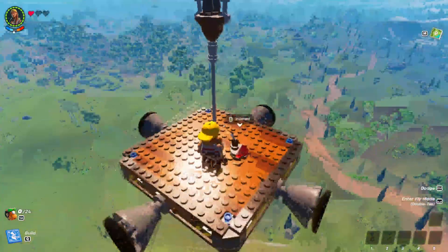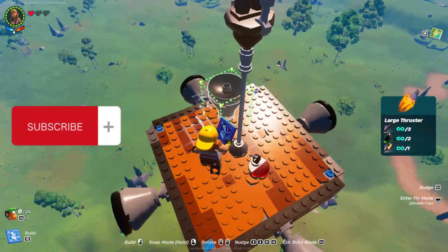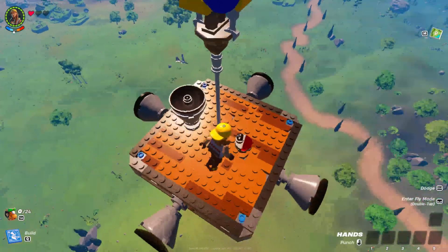Make sure they're stable, turn that off, and then get a large thruster and place it at the top right here to go down.